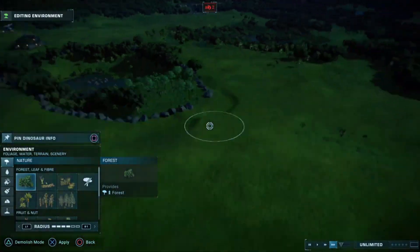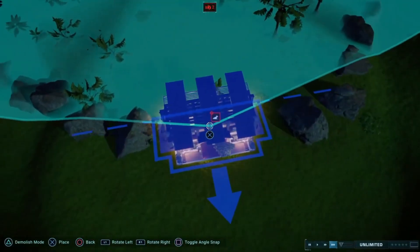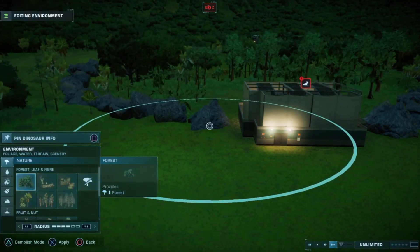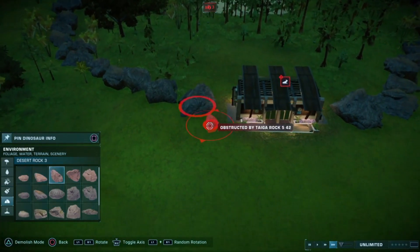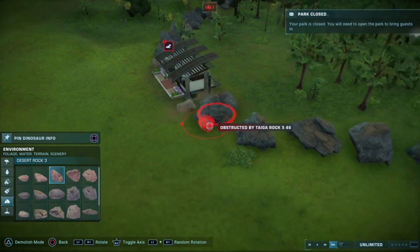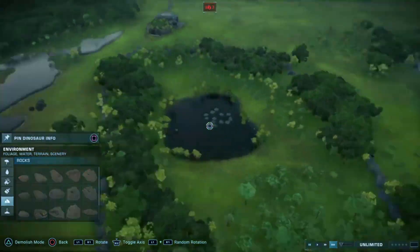This is where I added in the viewing gallery. Eventually I'll connect the path from the viewing gallery all the way around to where the incubation hatchery is and the main street. You can even add the monorail, then put some little rocks there to close those little gaps.